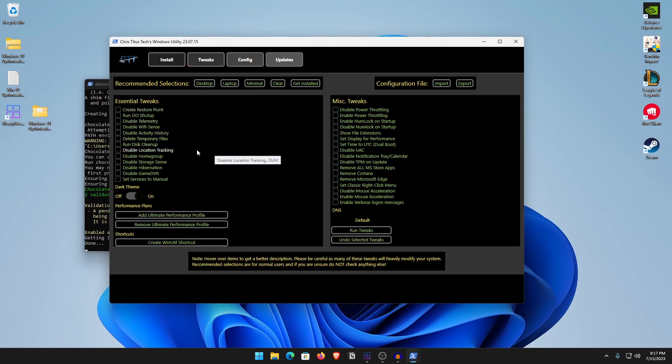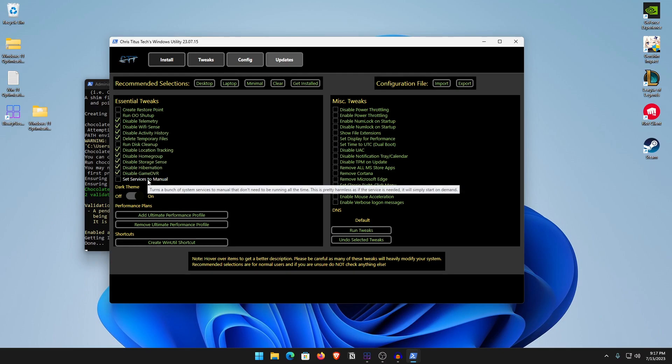Inside the Tweaks section, do the following: Disable Telemetry, Disable WiFi sense so it stops constantly scanning, Disable Activity History, Disable Temporary Files, Disable Tracking Location, Home Groups, Storage Sense, Disable Hibernation, Game DVR, and Set Services to Manual. There are many services listed and the description states they are completely harmless. You can always revert those later by clicking Undo Selected Tweaks.